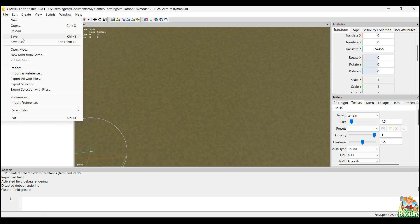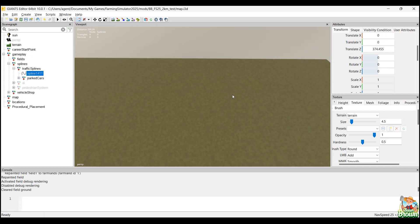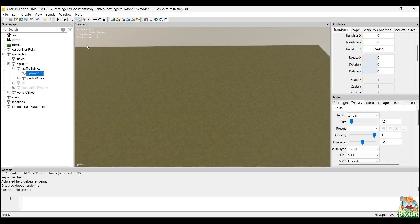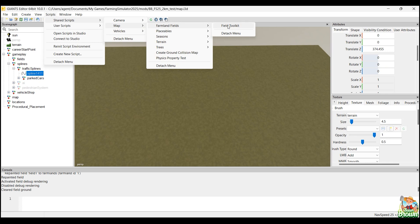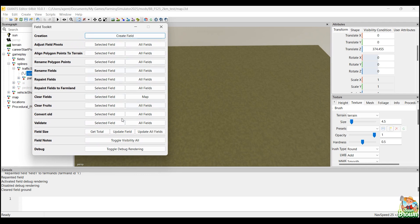In File > New Mod from Game still does not work. What didn't work in 10.0 for me was up in the scripts — when you went to the Field Toolkit and the Placeables Toolkit, those did not work. There was code in there for creating a window but no window popped up when I clicked on it in 10.0. So that makes sense now — this part at least is working.